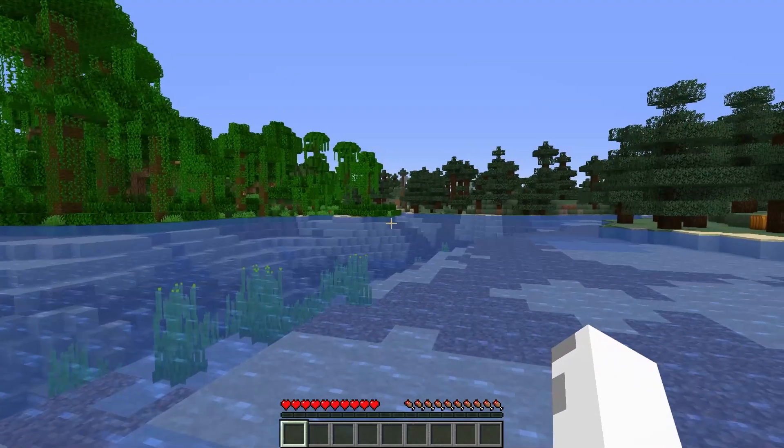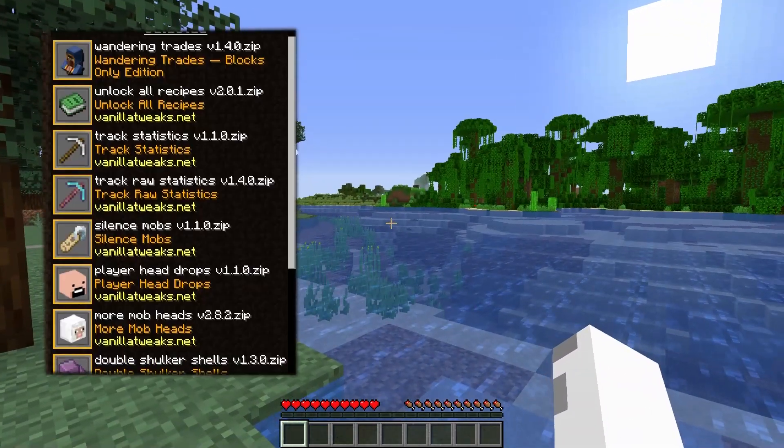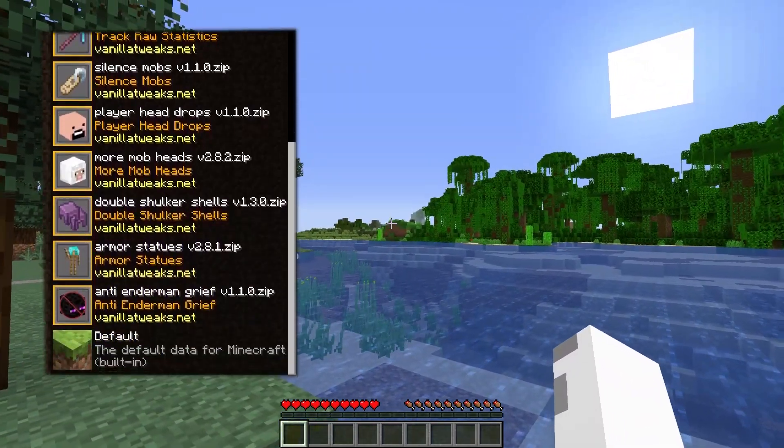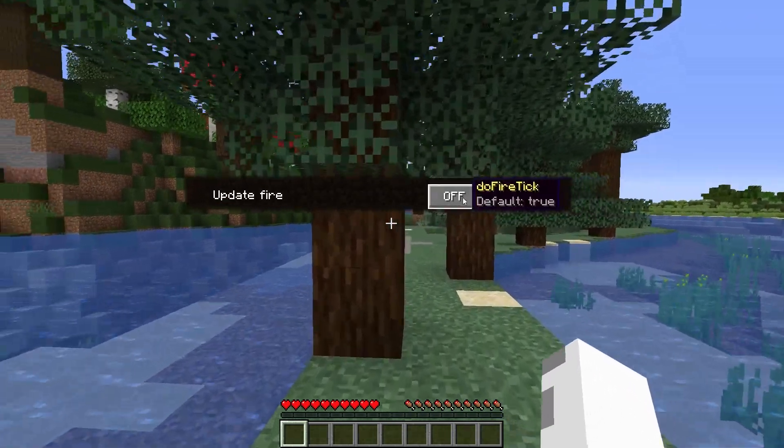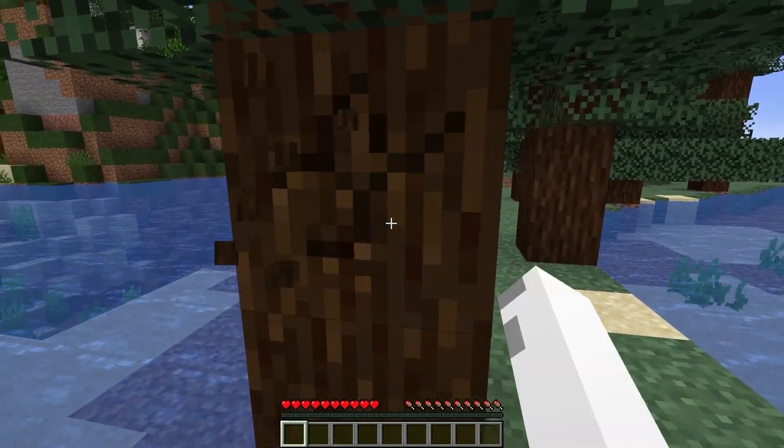I just loaded up this world. I do have a few data packs right now — I'm going to show them on the screen quickly. And I also have fire tick off, so if my build has fire in it, it doesn't just burn down. I don't want that to happen.